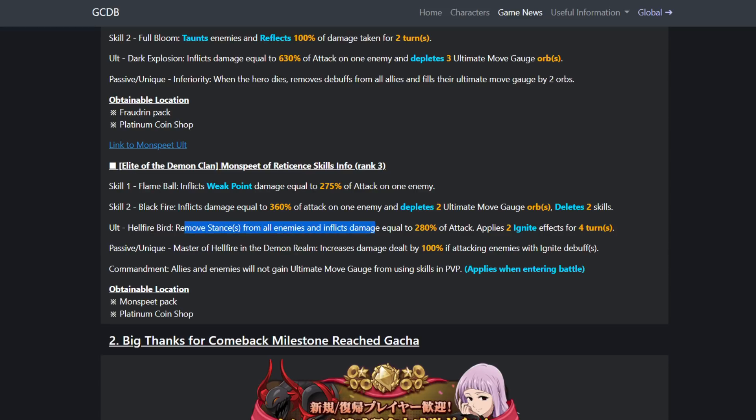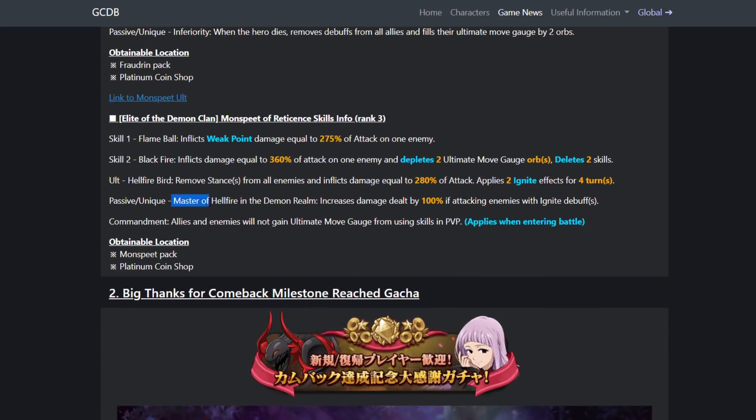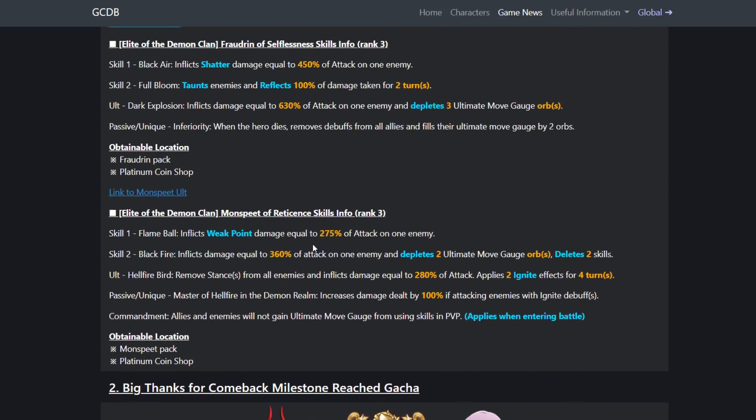His ultimate moves stances and applies Ignite — it's a very bad ultimate. Both human Fraudrins have not very good ultimates. His passive, 'Master of Hellfire,' increases damage dealt by 100% if the attacked enemy has Ignite. He doesn't apply Ignite himself, but if you pair him with green Escanor who applies Ignite, Escanor can Ignite and then Monspeet hits with Weak Point plus the 100% damage boost — he could be a solid nuke with his level 3 card.